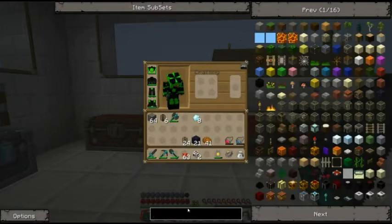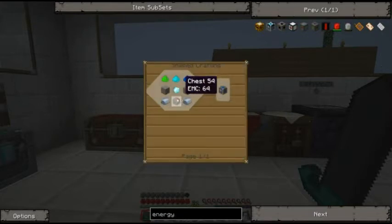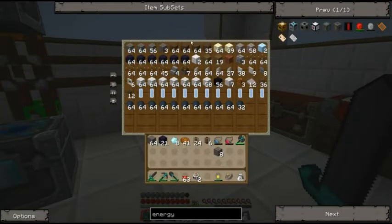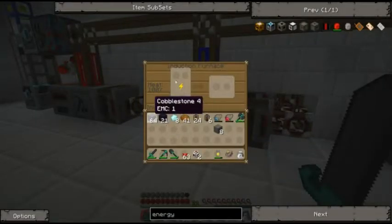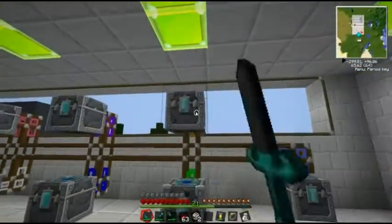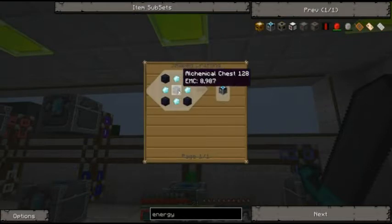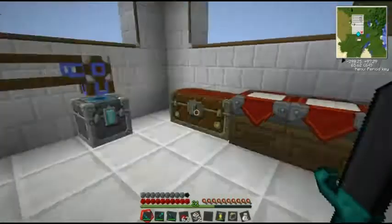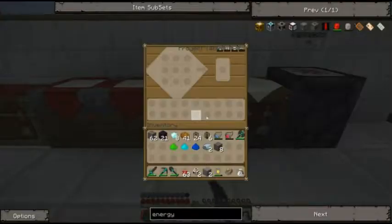I want to make an energy condenser. I need just one diamond. I have a chest here — let me count: one, two, three, four, five, six, seven, eight stone. I don't have any stone, so let me go put this in to cook. Then I need a diamond, some dusts, and two iron that I have in here.